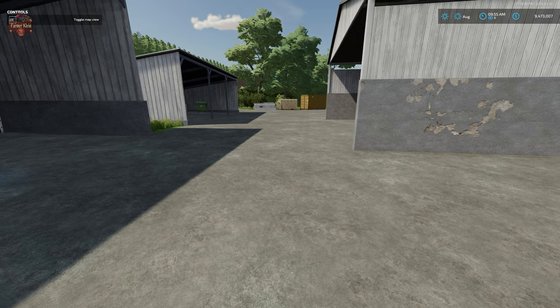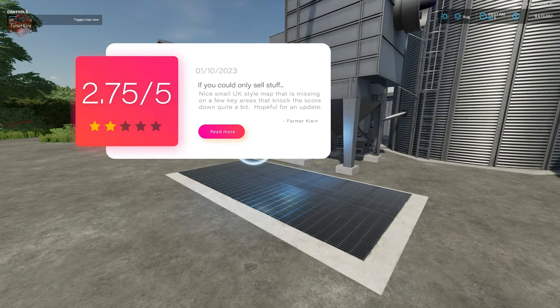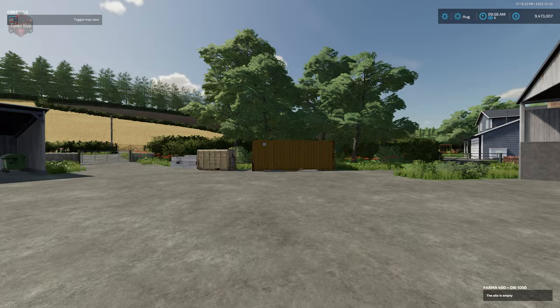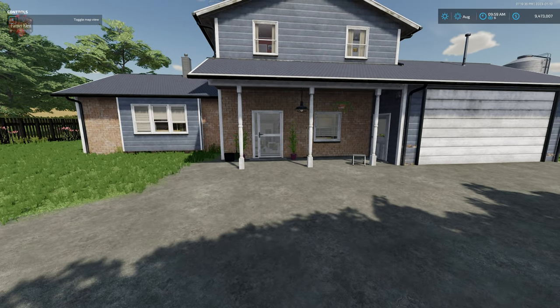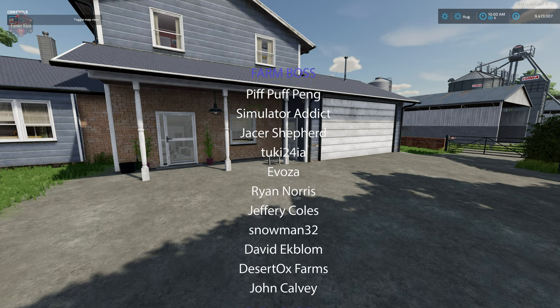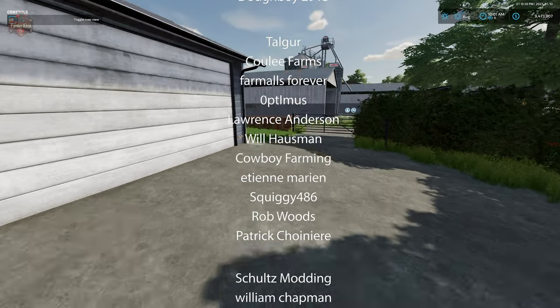Overall, this map gets a score of 2.75 out of 5. Am I being hateful? No — I actually do like this map. I think it's a very nice small UK-style map; it's just not scoring well against our standards. We have our silo system with dump point and fill point, and our starting farmhouse which does not have a sleep trigger built in, but the map does include one you can place. Let me know your thoughts in the comments below — what do you think of New Park Farm? Are you going to be hitting it in the New Year? Let me know down in the comments, and until next time, happy farming.